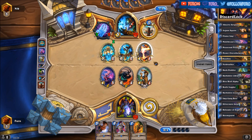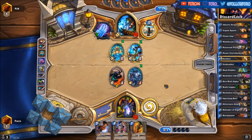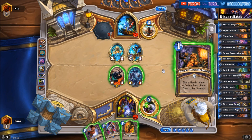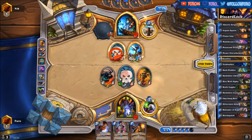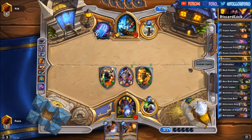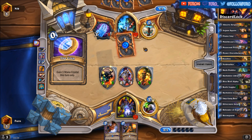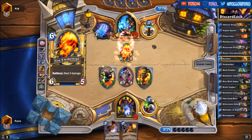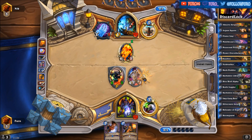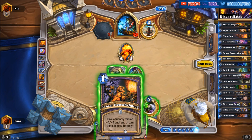Tuskarr Totemic — there's the spell damage totem. He's definitely taking out Malchezaar's Imp, unfortunately. So we won't play the Doomguard — instead we drop the Defender of Argus and the Abusive Sergeant. We can take out the Tuskarr, and we've taken the spell damage totem too, so the weapon is back to 1/1. There it is — we have Power Overwhelming, we can drop it on the Defender of Argus to take that one out, and play the Doomguard. We will lose Malchezaar's Imp but it's better this way.